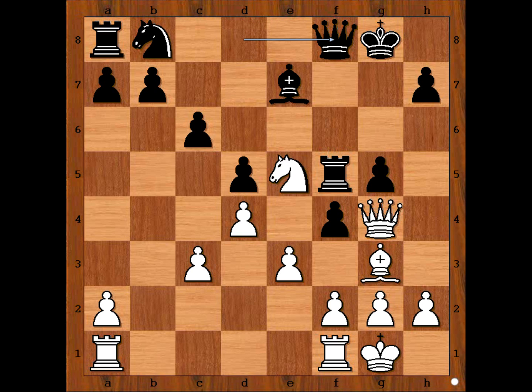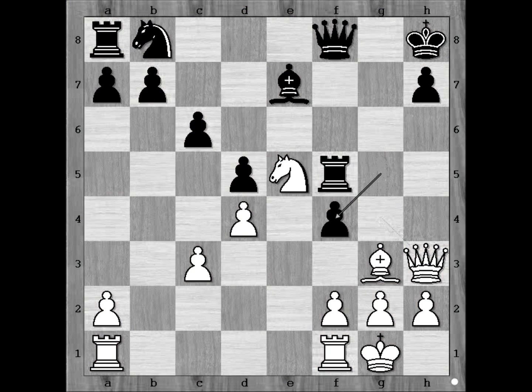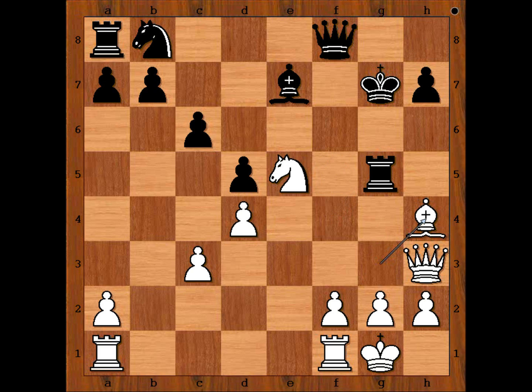So we have queen to f8, defending the rook. Pawn takes pawn, and what if black takes the pawn now? Then white would capture the black king — so this is an illegal move. King to h8. Queen to h3, a very clever move. If pawn takes pawn, then knight to g6 is winning for white. So Mr. Bean played king to g7, pawn takes pawn, rook takes on g5, bishop to h4, attacking the rook, rook to h5, pinning the bishop.